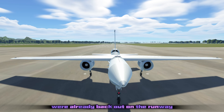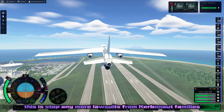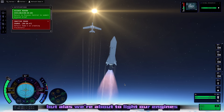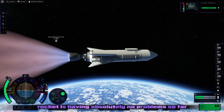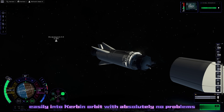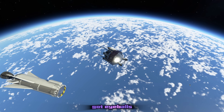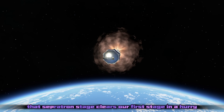After just a few modifications we're already back out on the runway, and you may have noticed I got rid of the pilot and replaced it with a probe core. This is to stop any more lawsuits from Kerbin orbit families when their little green loved ones get slammed into the North Pole at Mach 1.5. We light our engines and hopefully get on our way to Mun orbit. Our little rocket is having absolutely no problems getting into Kerbin orbit, but now out of fuel we hand this over to our janky little Sputnik that's got eyeballs - that Sepatron stage clears our first stage in a hurry.